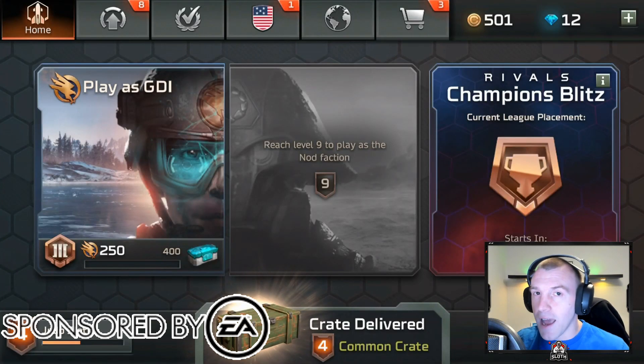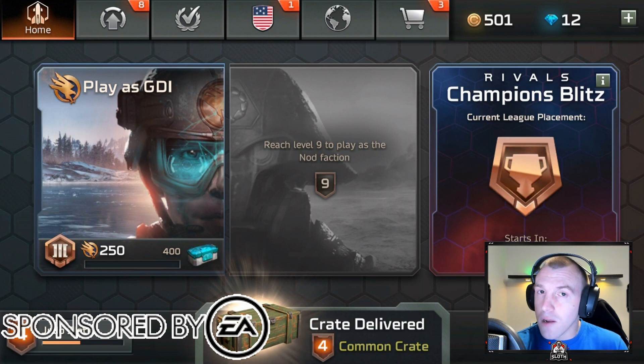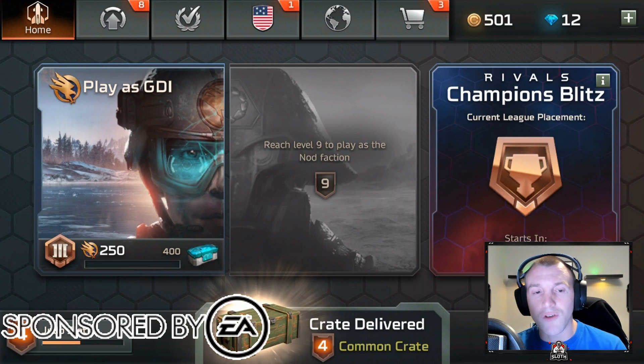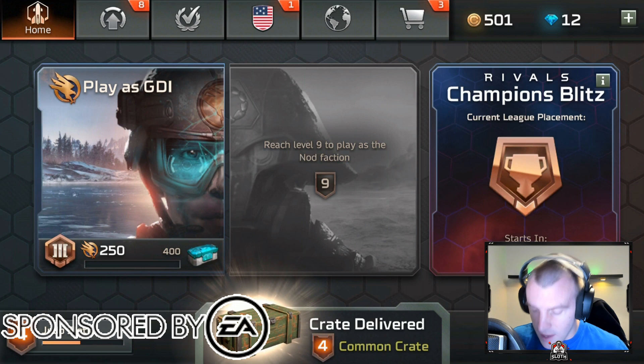This video was sponsored by EA. What is going on guys, Judo Sloth here and welcome to today's Command and Conquer Rivals video. We are going to be diving into gameplay continuing our journey, and today's video is basically highlighting how fun this game is with the head-to-head competitive nature. This is EA's Redwood Studios real-time strategy game, and there's a link down in the description if you want to get started playing.